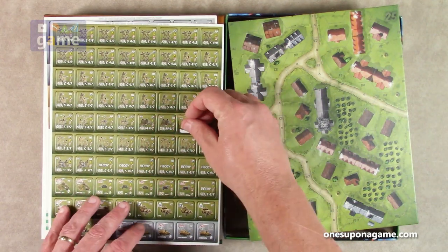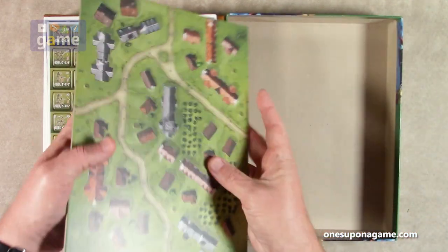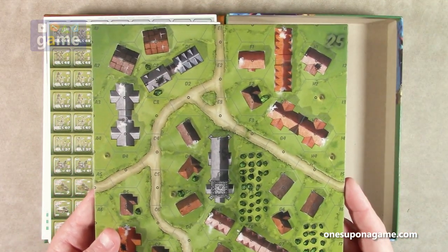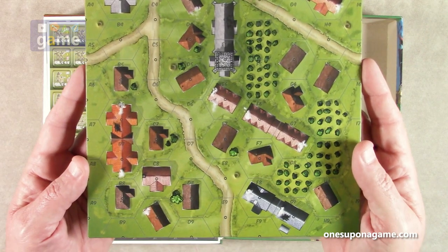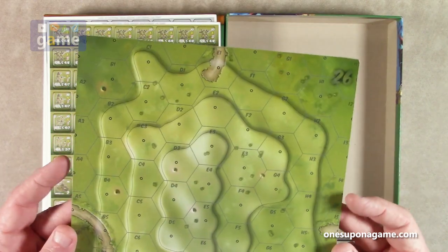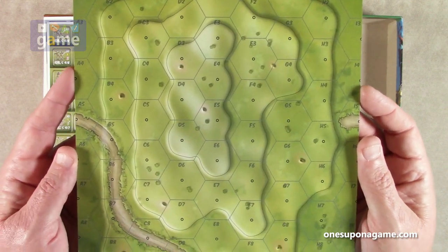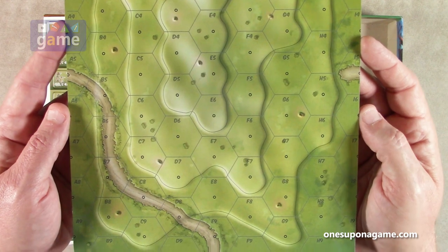You get one mounted map board. Map 25 is a city or large town with a variety of different buildings, and on the reverse is Map 26, a big hill that looks like it's three layers deep.